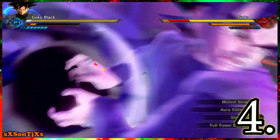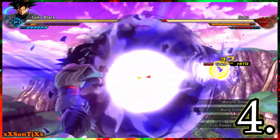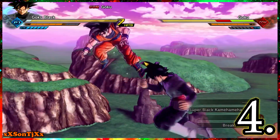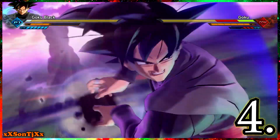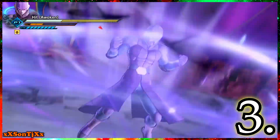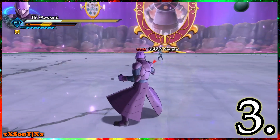As soon as you stamina break, use Super Black Kamehameha — it only takes three Ki bars and does more damage than most five Ki bar ultimates in the game. Once avatar characters can get this move, be ready for some bullshit. Goku Black is a beast and is very hard to beat online — that's why he's my number 4.